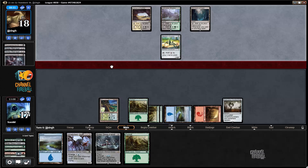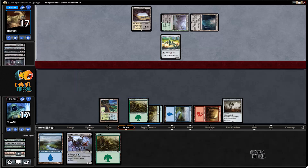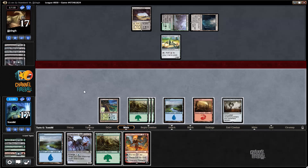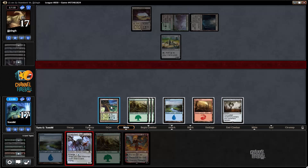So if he misses a land drop again, he can't start smashing us before we get to play our Deep Fiend, which is nice. Goodbye Deep Fiend, it was a cute idea while it lasted. We're going to be at eight mana here so we can play this Griff.